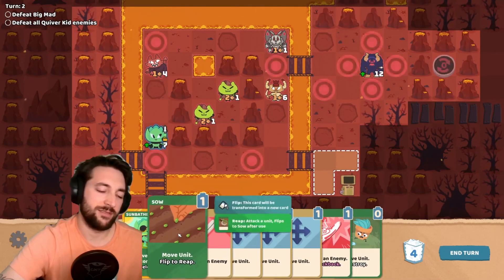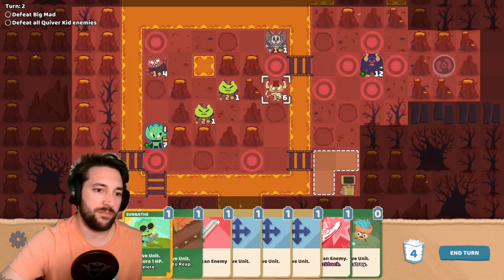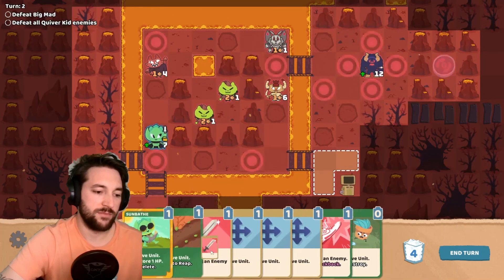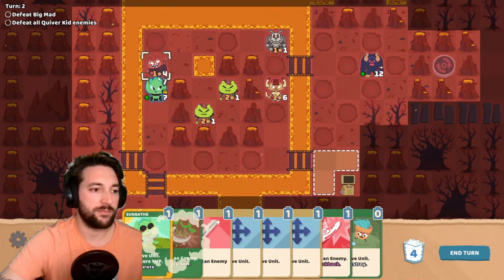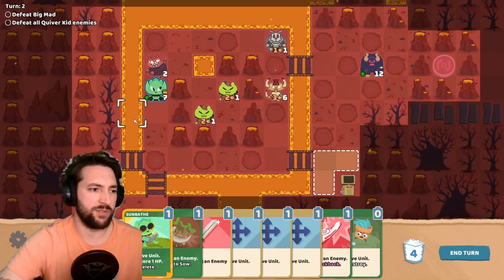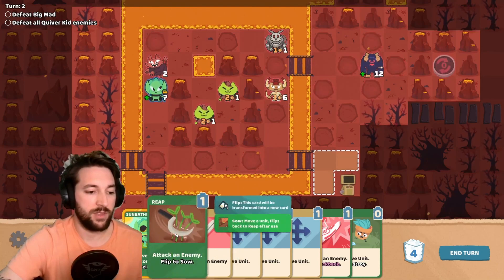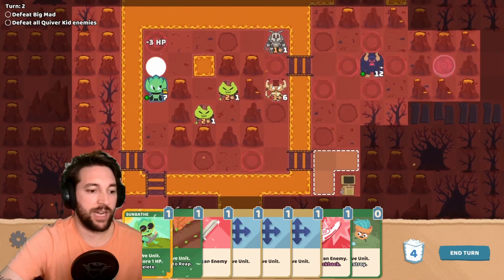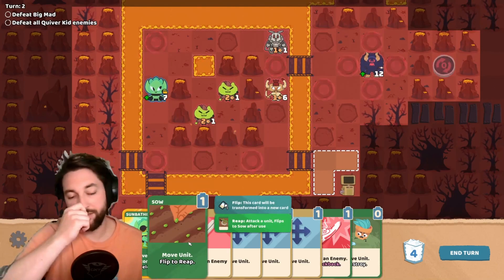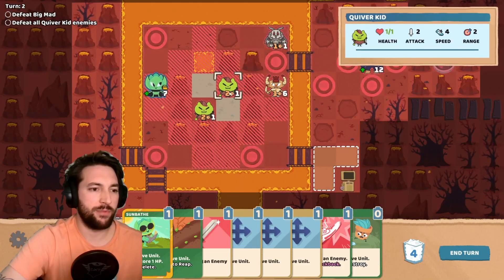I'd need to do two attacks, so let's move you up. Oops, I'm clicking everywhere. I can also walk on lava but I'll take two damage or something, so I don't want to do that. I love these cards because they just flip - either you move or you attack. That's really cool. I think I'm just going to pull back a bit.